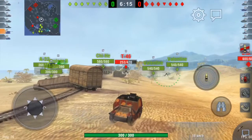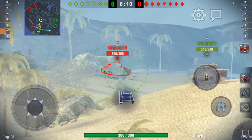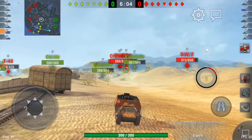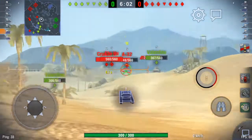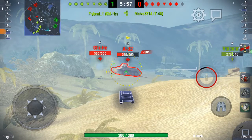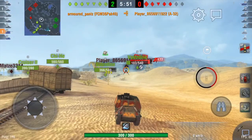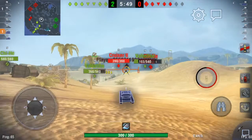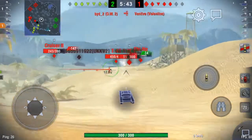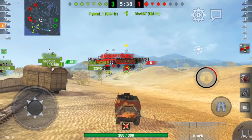I'm taking ages to get into position. The reload is horrendous for tier three, and it doesn't even do that much alpha damage — averaging about 150 alpha. With that reload the DPM is not great. The shell velocity is awful too — you can actually see that shell flying through the air. The muzzle velocity on this gun is horrendous.